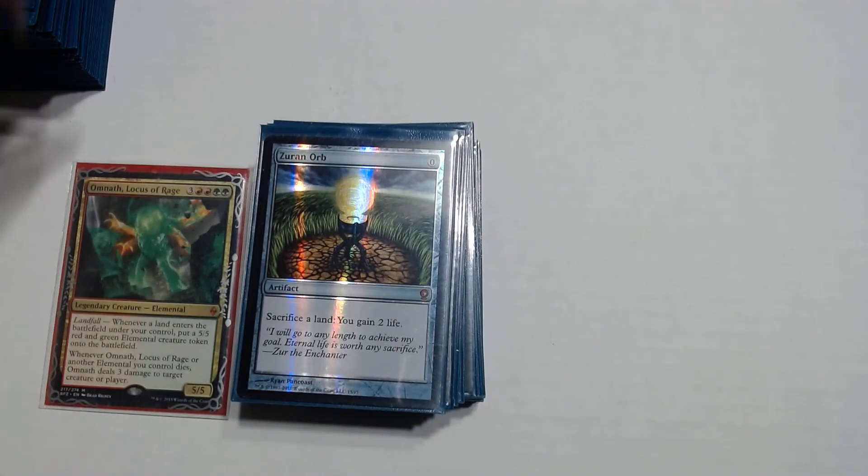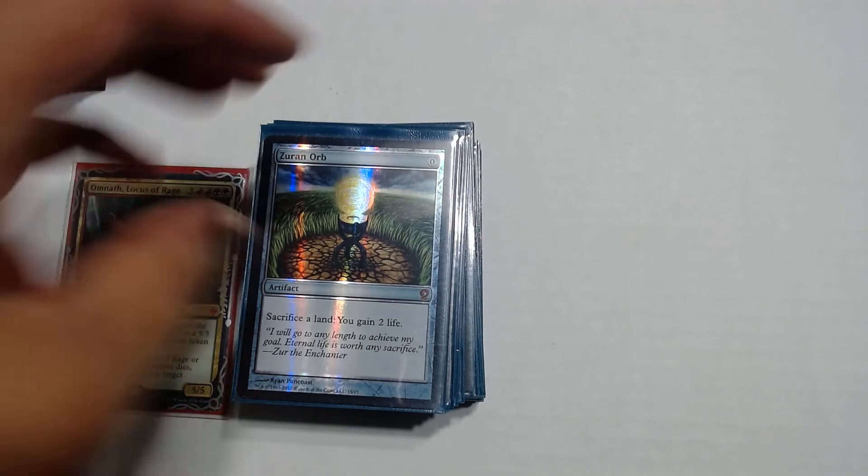Zuran Orb is a zero drop artifact — sacrifice a land, you gain 2 life. This card has literally saved my life. I was down to 2 life, I cast a spell that returns all my lands from the graveyard, and in response while holding priority I sacrificed 10 of my lands to gain 20 life, bringing me to 22. Then all my lands came into play untapped, and I had Tireless Provisioner so I made 10 extra mana, kept going and built blockers to survive. Really cool card.